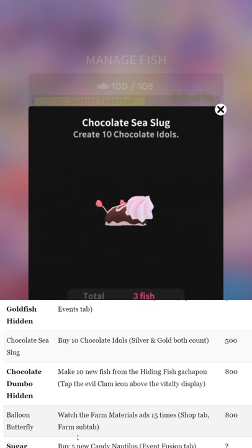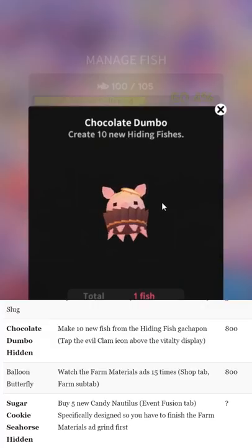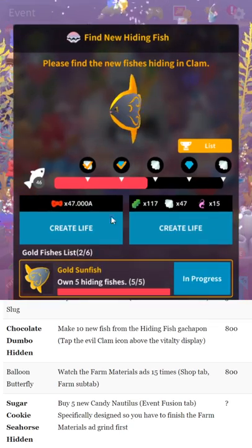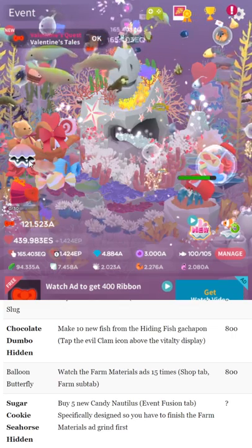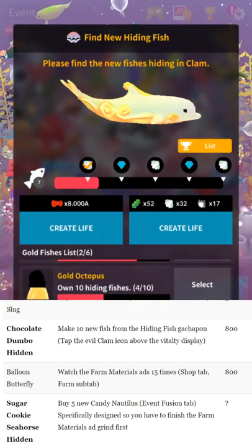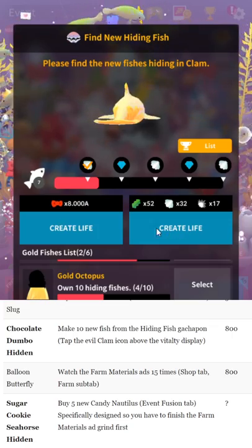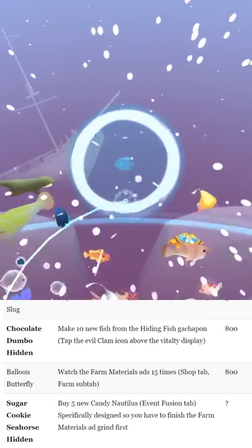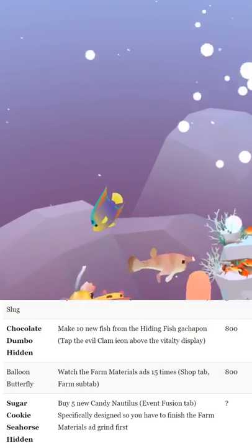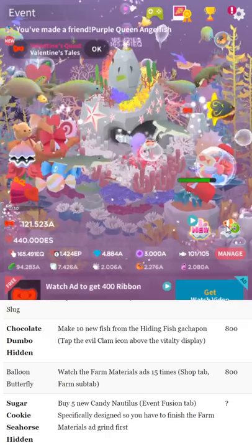Chocolate sea slug — not hidden — you just buy 10 chocolate idols; that's pretty basic. A lot of people get confused by 'hiding fish' versus 'hidden fish.' Hiding fish are different — they're in the little spooky clam menu, and you need to make 10 fish from there. It can be any of those fish; just go pick one and make it. I strongly recommend using farm materials — I find it personally a lot easier to get event currency that way. The farm material increase is drastically less significant than the event material increase.